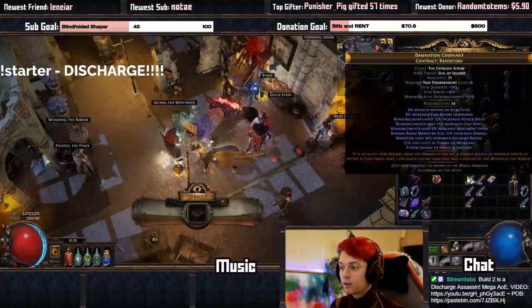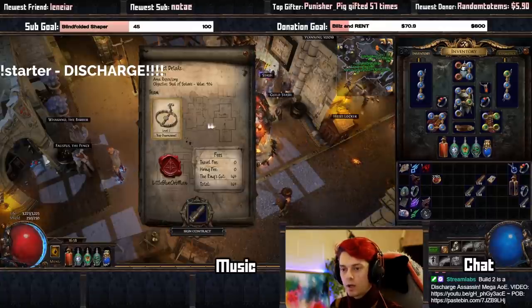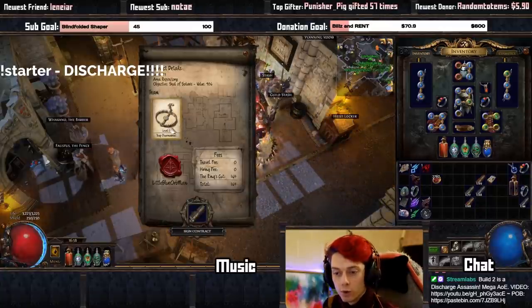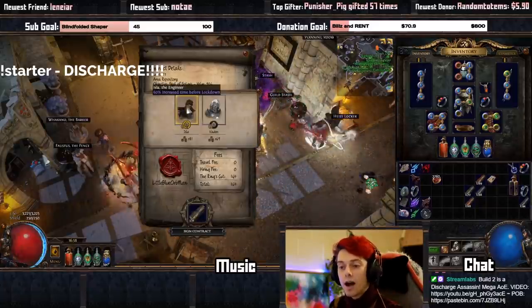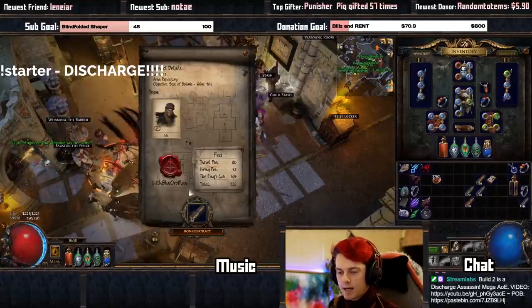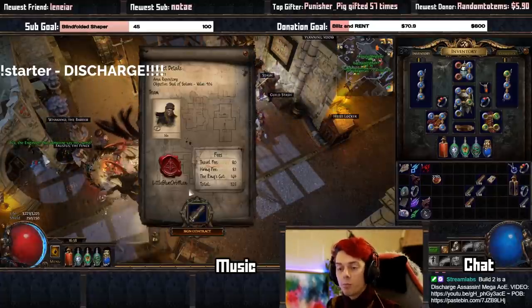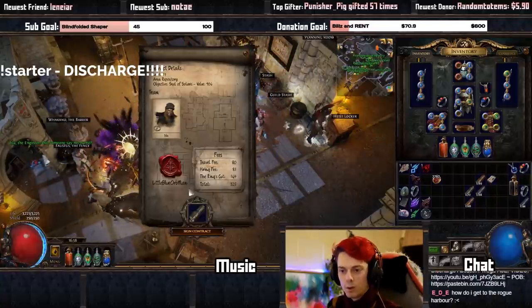Then you're just going to put one of your heists in here and see the kind of team that you need. Here it says I need a level 2 trap disarmament. So if I click on this, I do have a level 2 which is Isla. I click on Isla and then I will sign the contract. If I sign the contract, it will create a portal to the zone in which we can go and do our normal heist.